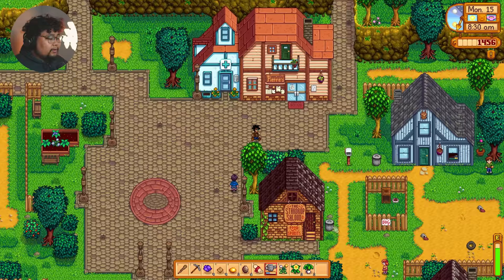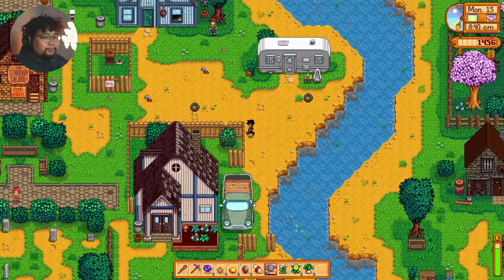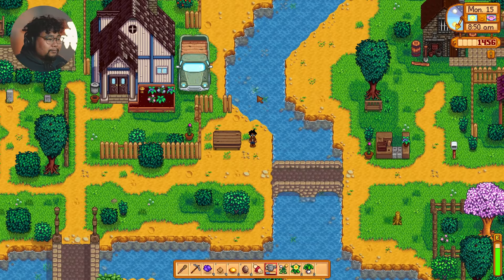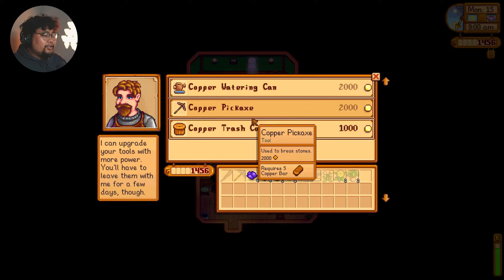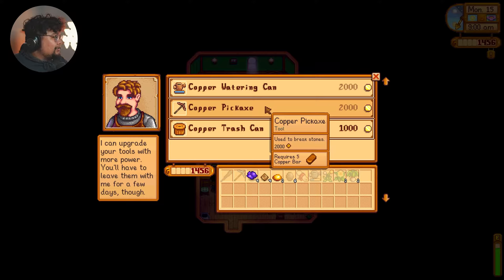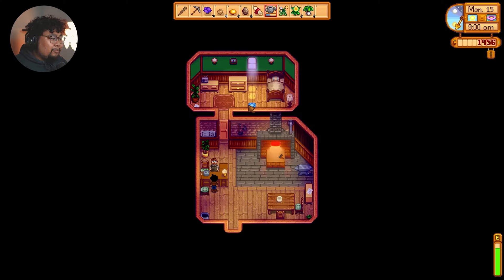I still haven't visited the saloon — I should visit whenever I get the time. Let's go say hi to these guys. 'I was an all-star quarterback in high school — it's true.' 'I think you told me that one time.' Do we have enough to upgrade our tools? It's 2,000 gold, I believe. After we sell our strawberries we'll have enough. I don't know if we should upgrade our watering can since we don't have any sprinklers yet, but our copper pickaxe for sure — we need that.